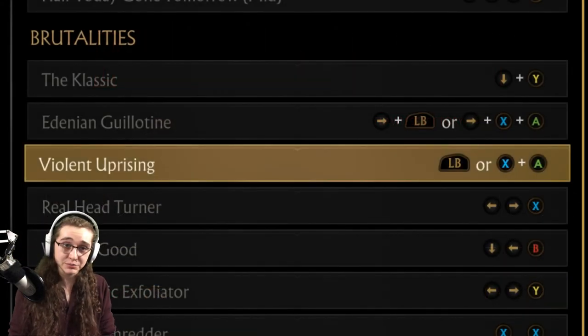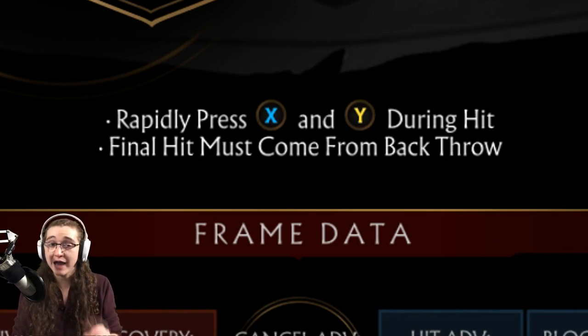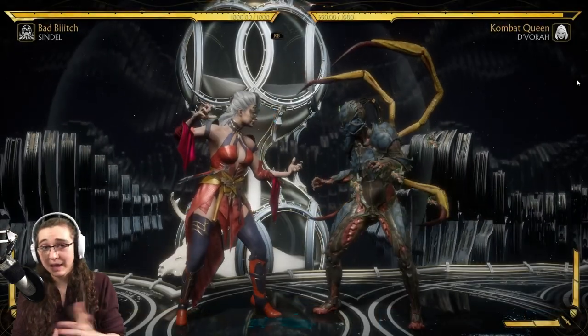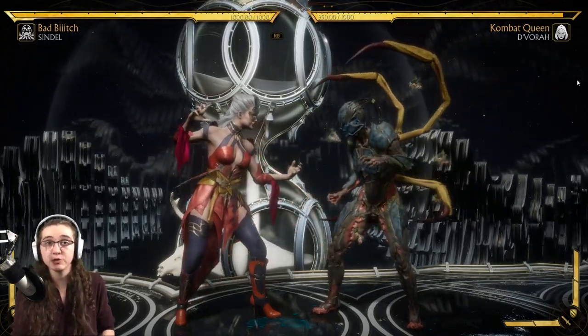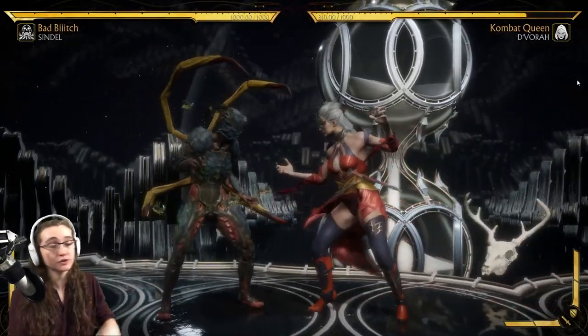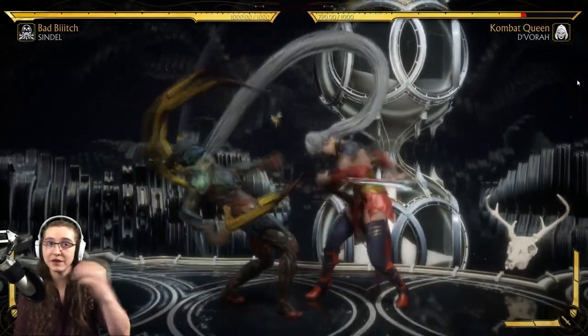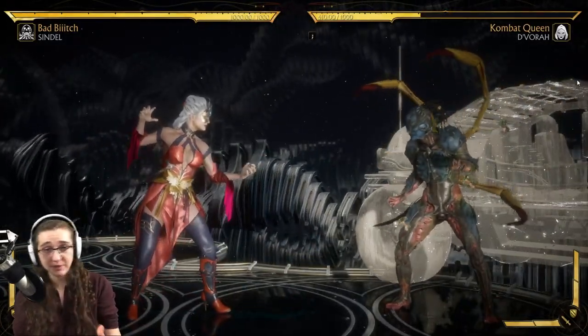Next up is the Violent Uprising brutality. All you have to do is finish your opponent with a back throw. While that animation is playing out, make sure you rapidly press either X and Y at the same time, or square and triangle, depending on your respective controller. Just tap either L1 or left button to do a back throw - no directions required. A suggestion for those of you who may have trouble rapidly spamming the buttons: take your pointer and middle fingers, put them on those buttons, and just rapidly beat them. It helps guarantee that you get this brutality to work.